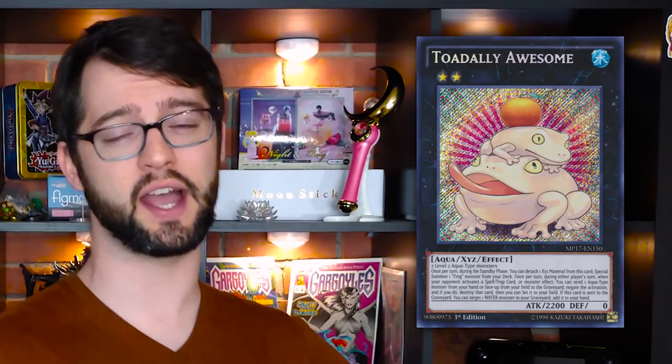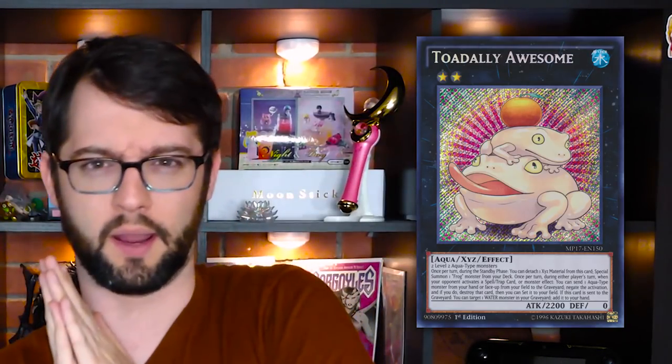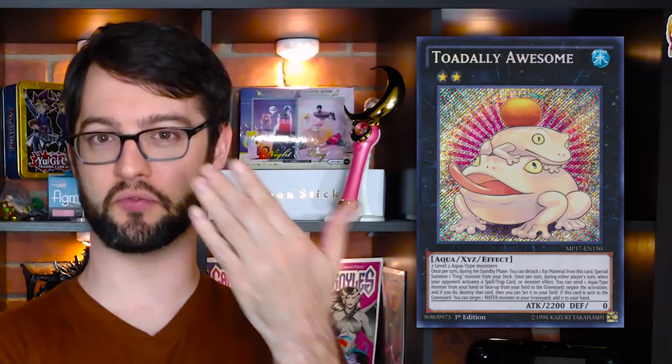Number 8 is my favorite card in all of Yu-Gi-Oh — hands down, no exceptions. Toadally Awesome! Everything's cool when you're a rank 2. It's a rank 2 water aqua monster with 2200 attack and zero defense, made of two level 2 aqua monsters. Pretty ungeneric, which is probably why, despite being my favorite card, I could only put it at number 8. In a vacuum it's probably one of the best XYZ monsters in the game, but it's limited to a very specific deck — Paleozoic Frogs. Once per turn during the standby phase, you can detach one material to summon one frog monster from your deck.